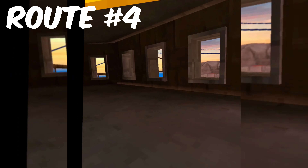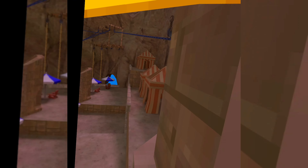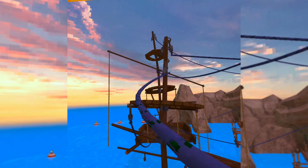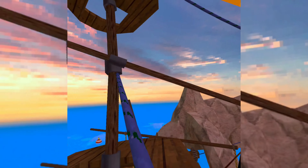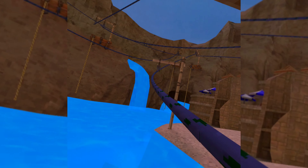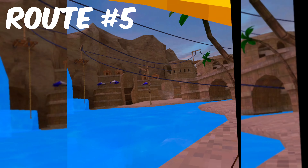The fourth route is gonna take place right in this bunker, as you can see over here. You're gonna want to grab onto this rope, keep riding it, hit off it, hit that, then come down here and use this. From here you can go wherever you want.